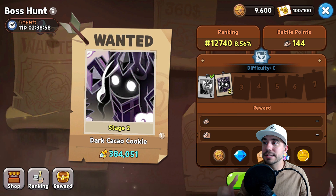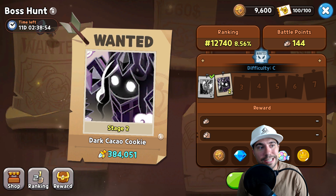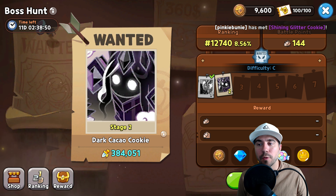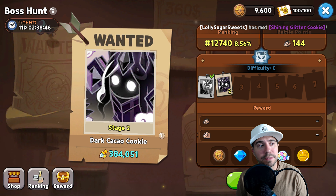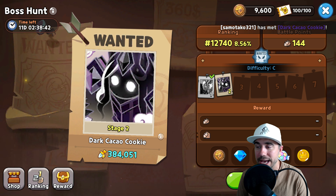We've got another boss hunt guide here for you today — this time Dark Cacao Cookie Stage Two, difficulty C. We're excited to break it down for you. Down below you'll find the timestamps where we'll walk through the objective and the strategy to get by this big baddie.